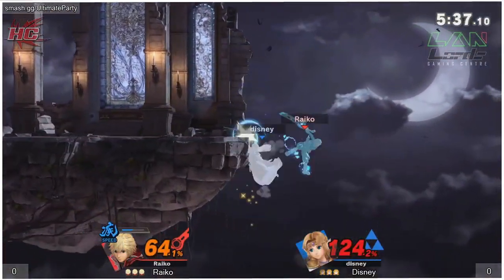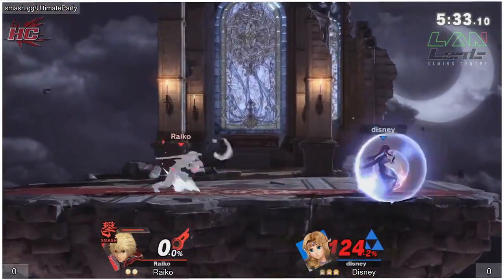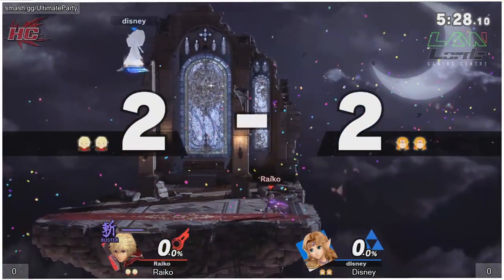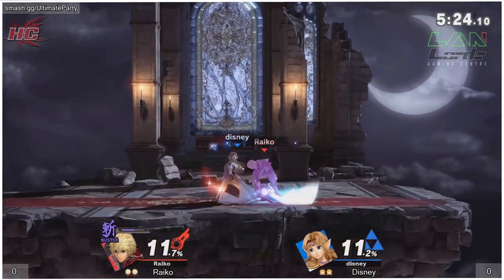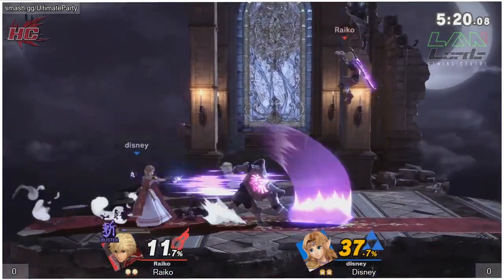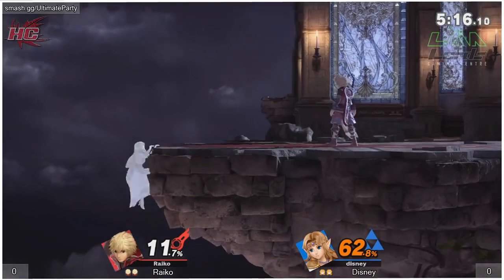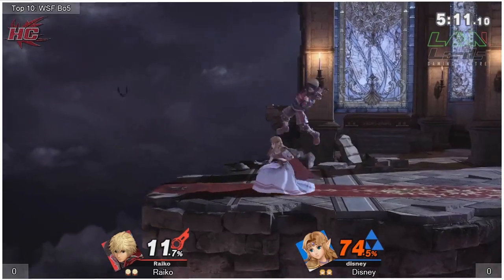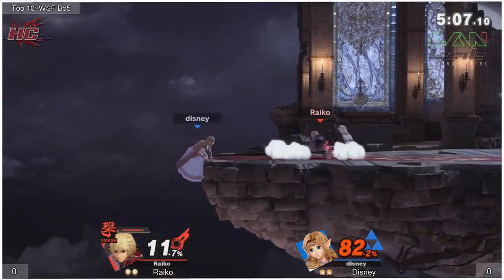Manages to catch him with the down-B — oh wow, and the spike! What a turnaround from Disney, I didn't even see that. That was crazy. Okay, Ryko comes right back though, evening it up — we're back at two stocks apiece, zero damage. Ryko wasting no time though, starts building that damage. I think we're about to start seeing some more nairs from Ryko, and there they are — he's got that same pattern going with the jumping.